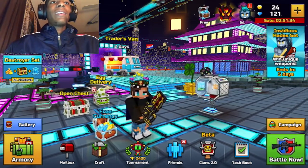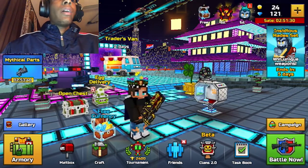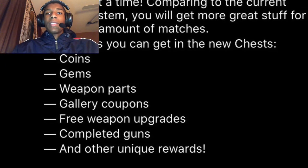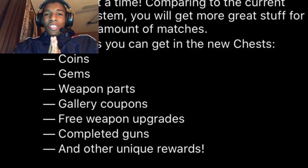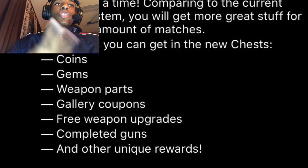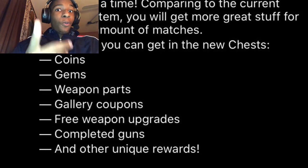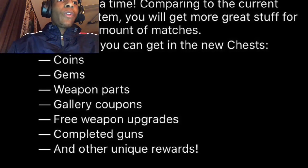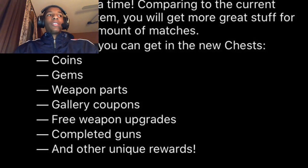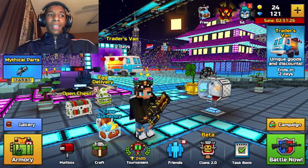Things you can get in the new chest — this is the most important part. These are the things that you can get in the new and better chest: coins, gems, weapon parts, gallery coupons, coupons, free weapon upgrades, completed guns, and other unique rewards. That's pretty much everything in Pixel Gun 3D.